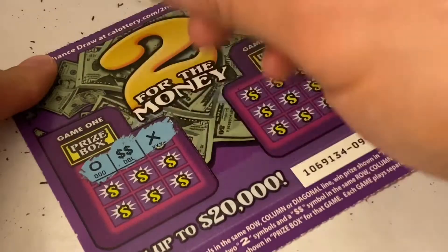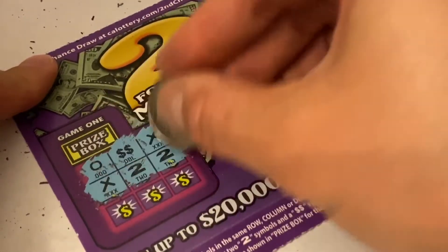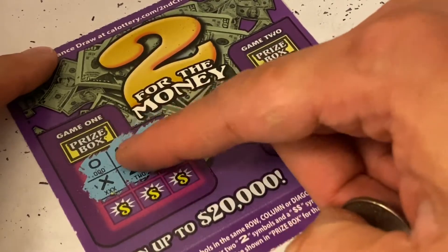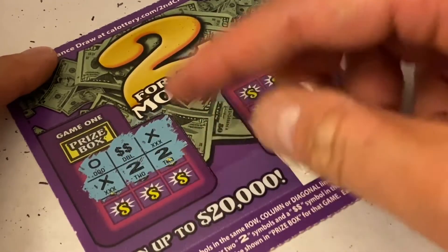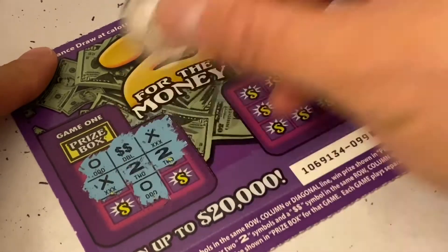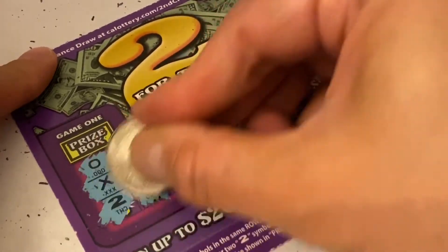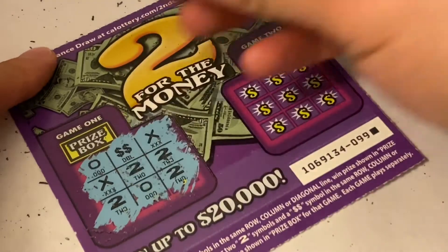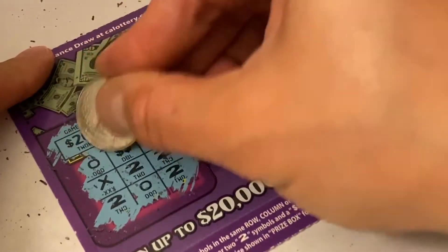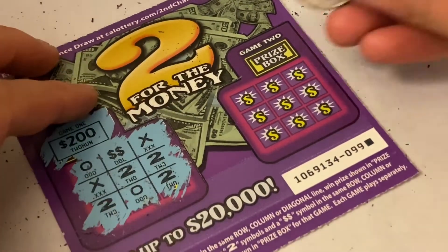Right here is nothing. We got nothing there either. Our only hope is right here and right here again. Let's scratch right here and see what happens — we got a zero, so we got nothing on the other two. Nope. Let's see what we would have won — two hundred dollars that we were to uncover a winner, but we didn't.